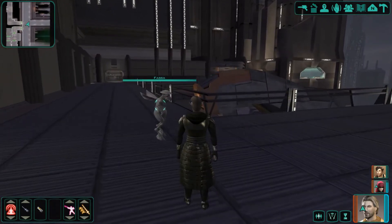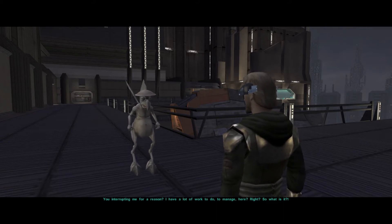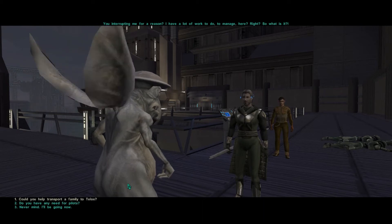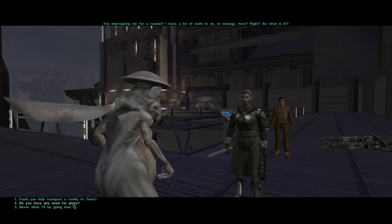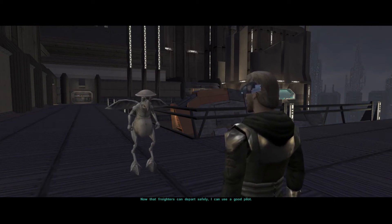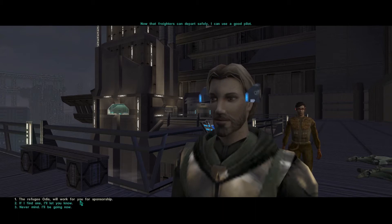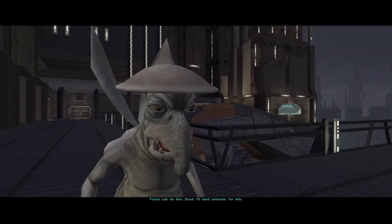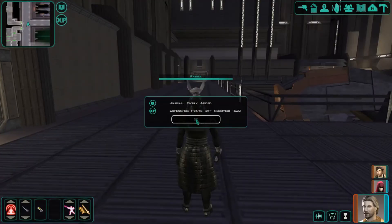We have a couple of things to turn in to Fossa. She asks if we can help transport a family to Telos and whether we need pilots now that Goto is out of the picture. Since freighters can now depart safely, she can use a good pilot. I recommend refugee Otis - he'll work for sponsorship and isn't asking for much. Fossa agrees to sponsor him. We got a lot of experience for that, and one more for the nice family.